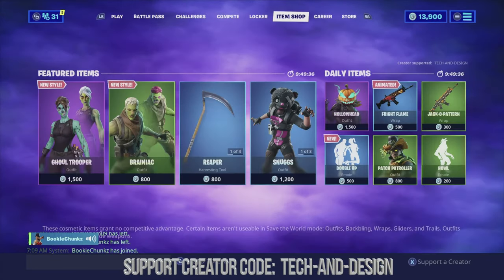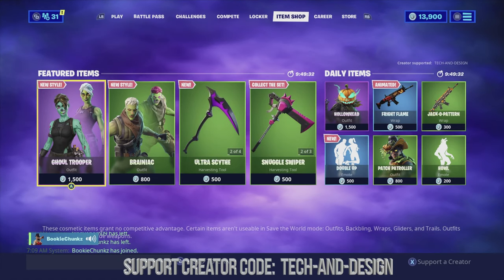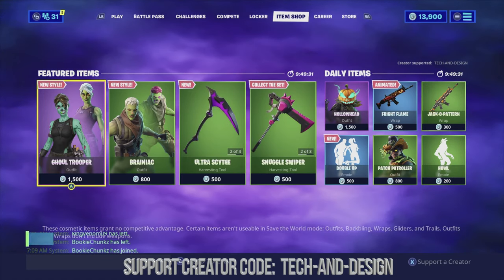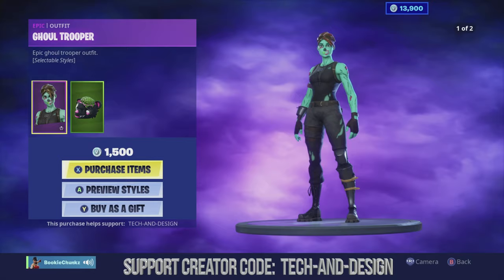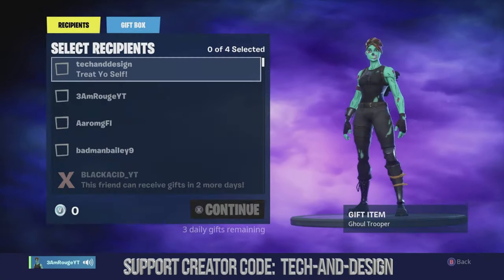Right now we're gonna go into the item shop. He told me to give this trooper skin to somebody else, so that's exactly what we're gonna do today. We're gonna click on it, we're gonna see these options — the last option is 'buy as gift,' so we're gonna do that.